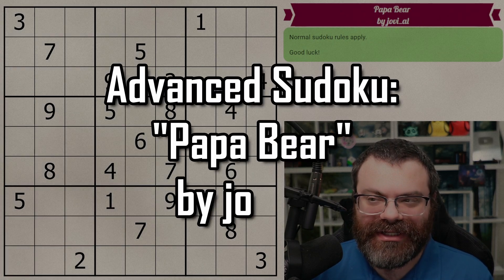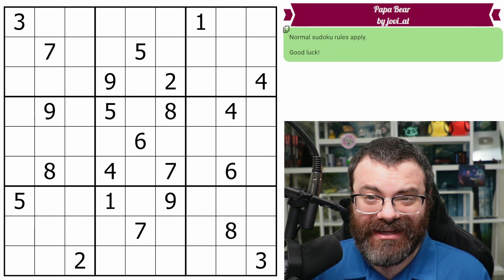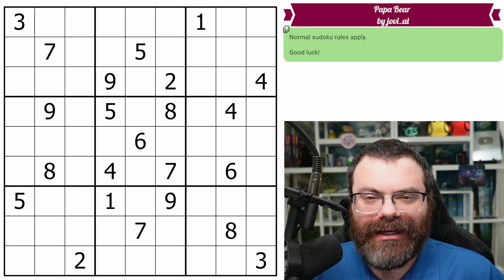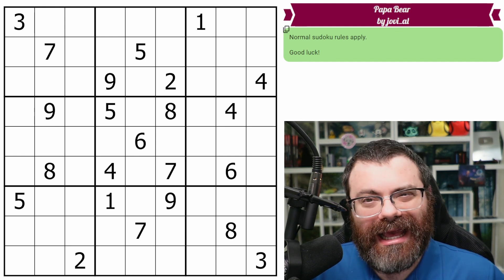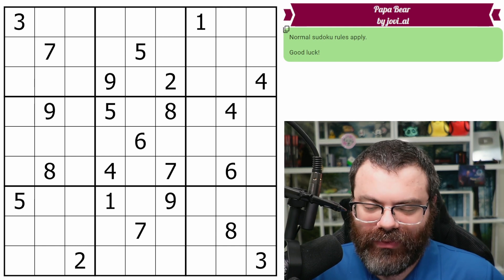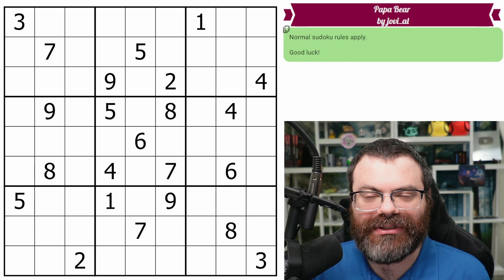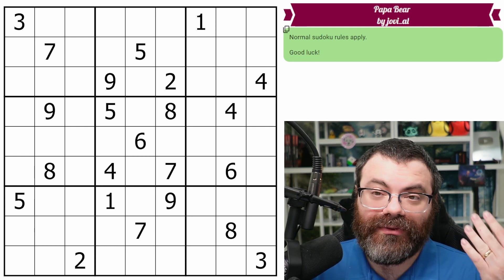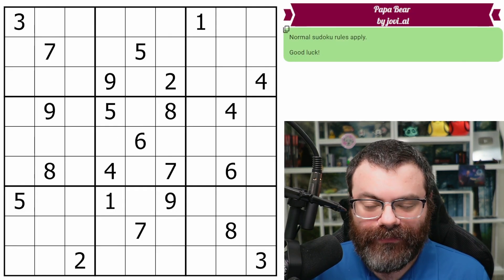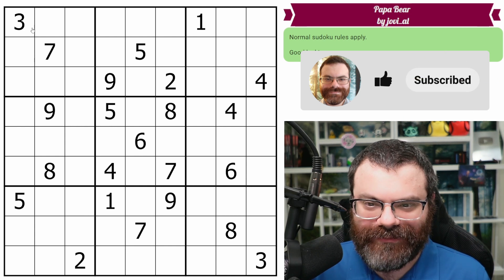Hello, let's continue our advanced Sudoku series with Papa Bear by Jovial. This is puzzle number seven of chapter four of the Sudoku gospel document. As always, I know what technique I'm looking for and how it works, but I don't know where it is in this specific puzzle. There's a link in the description if you'd like to check out the document yourself or this specific puzzle. I'm going to get started right now — I'm a little bit worried about this one, but let's get as much info as we can first.